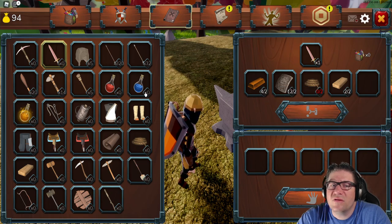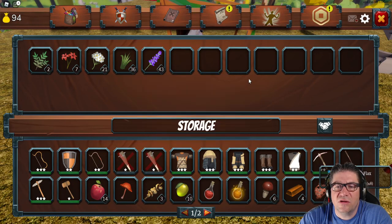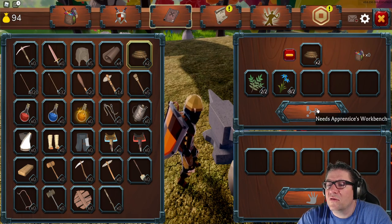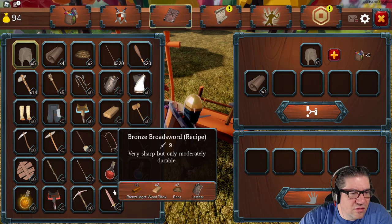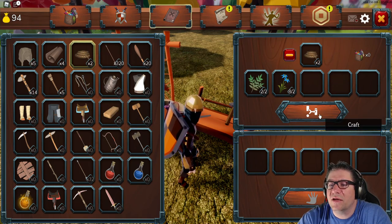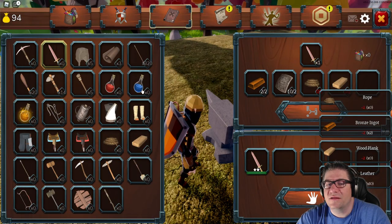For the iron sword we need four of those, twelve of those, and some rope. Can we make rope? I need some of those blue items — I just saw them in here. Transfer all, take those. Come back over here and craft some ropes. Need apprentice workbench — wait, I thought that's what this was. There we go, made the ropes. Now I can craft the sword. Yes! Got it!